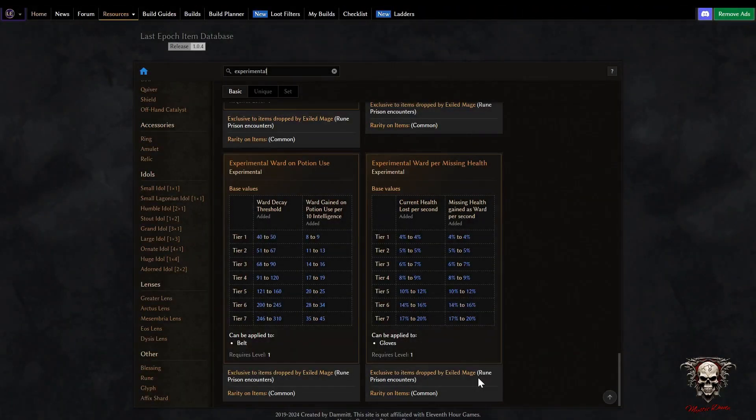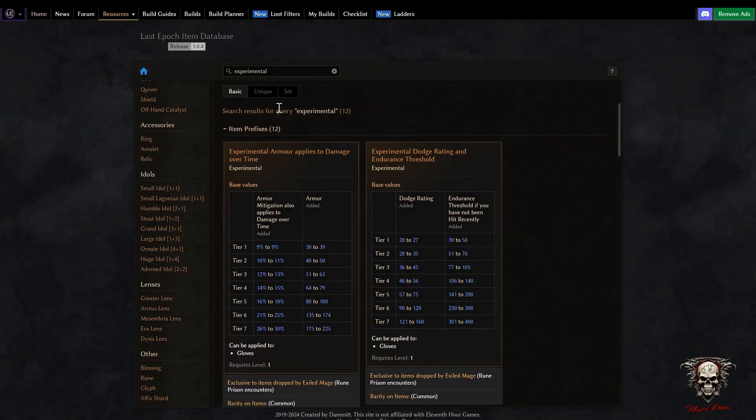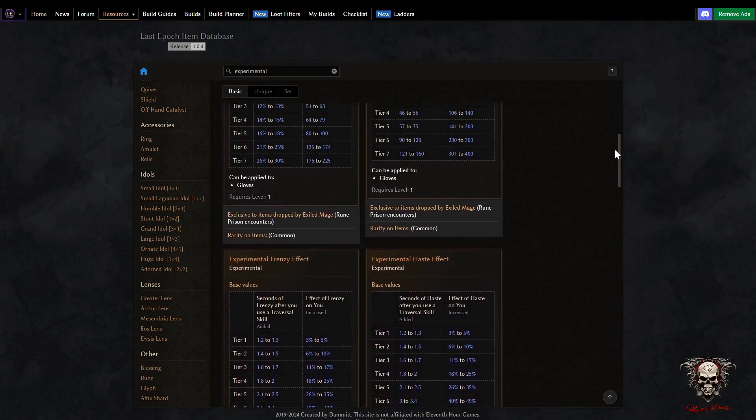If you want to see a list of all the experimental affixes, just head over to Last Epoch Tools, hit Resources and Items, scroll down to Affixes, and just type 'experimental' in the search bar. It'll bring up all the affixes - there are 12 of them, which is the same as what it shows in the loot filter.